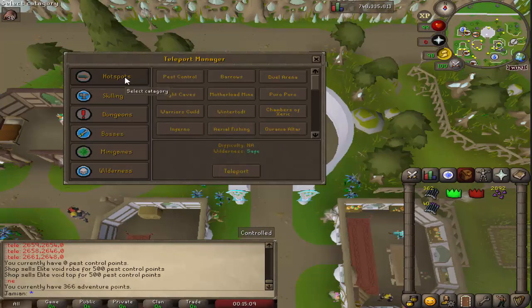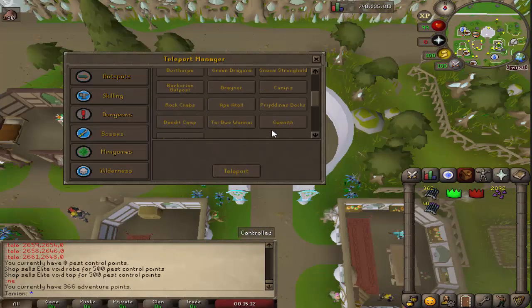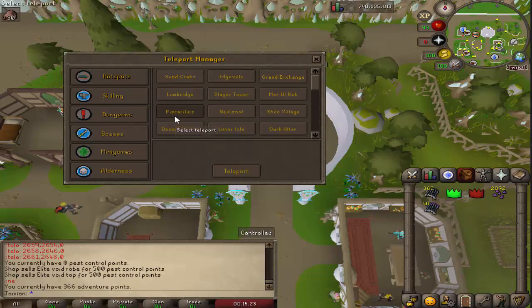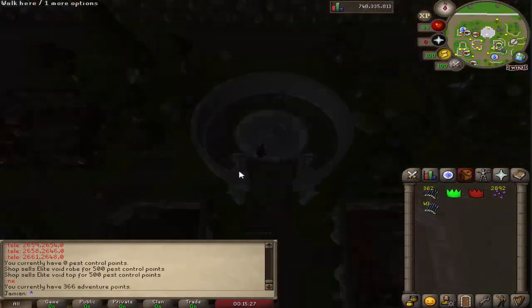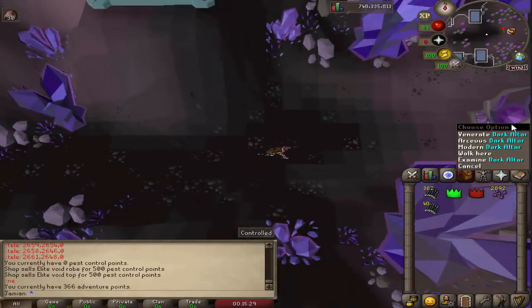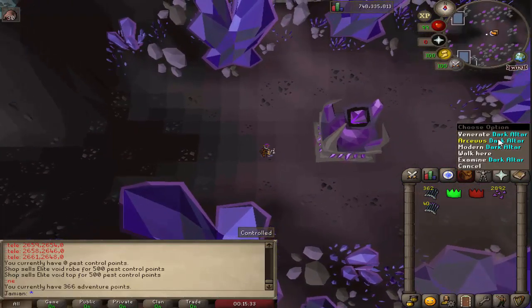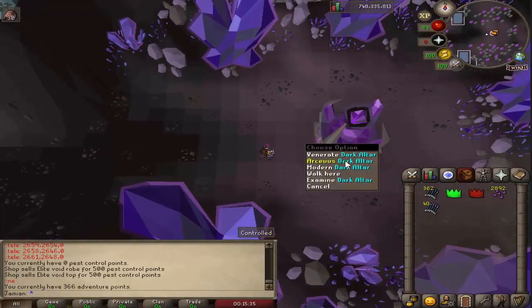Multiple new teleports have been added. In Hot Spots, we have the Dark Altar and also Piscirelius. Piscirelius is where you get Anglerfish, and the Dark Altar is where you change your spellbook — and this now actually functions. Before, you had to make the thing in your house; that was the only way to change your spellbook. Now you can use this like you should be able to.